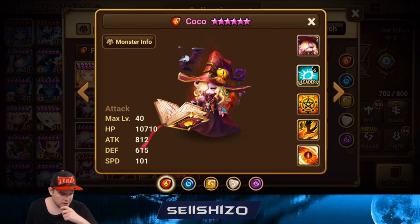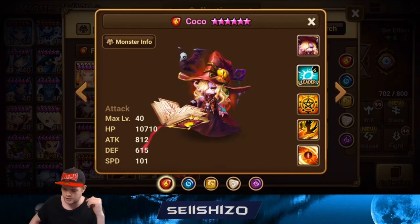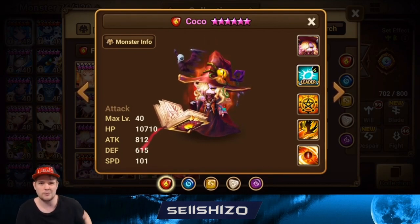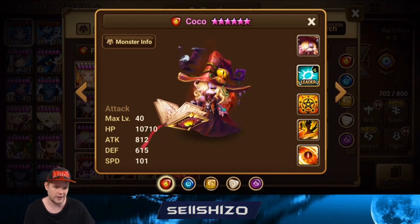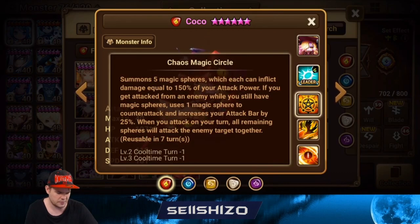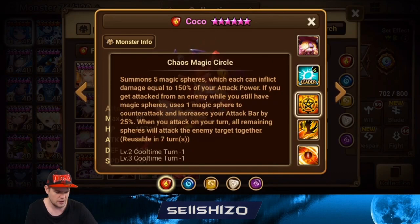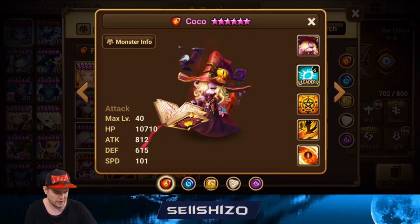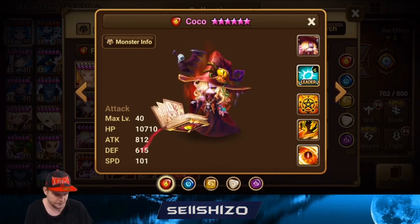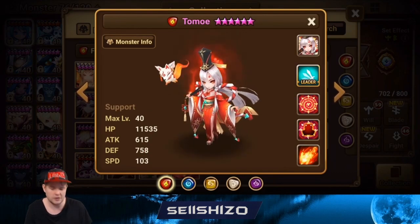Coco is not really used in RTA that much besides for fun and one-shotting. It's kind of like a Solar Beam from Pokémon where you skip one turn to do extra damage. For artifacts I would go crit damage S2 and S3, but I'd actually go for attack increasing effect on both sides, and maybe some reduction from water. Right side is the type, left side is always the element.